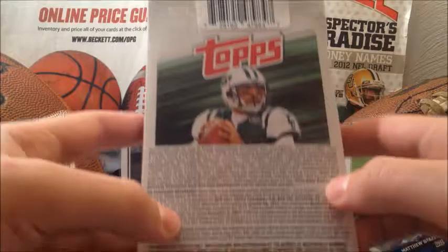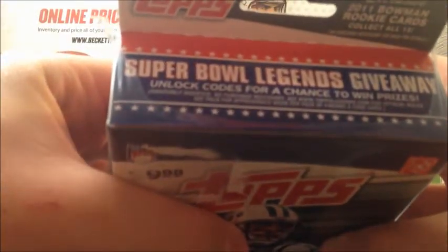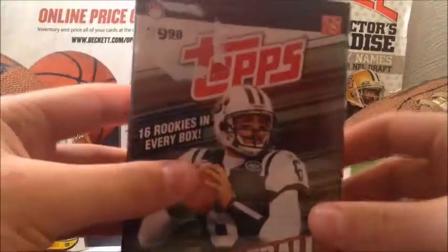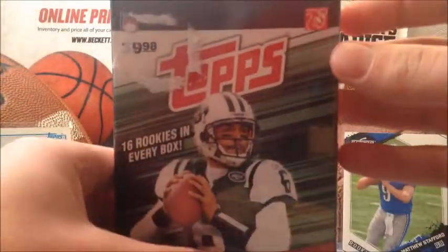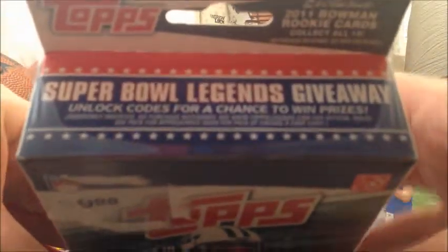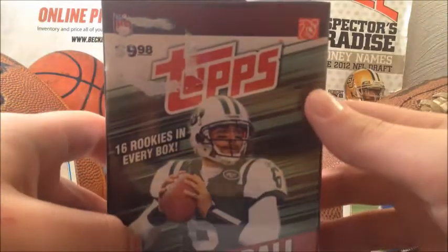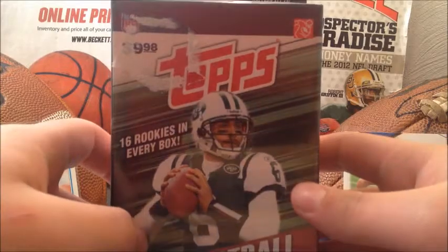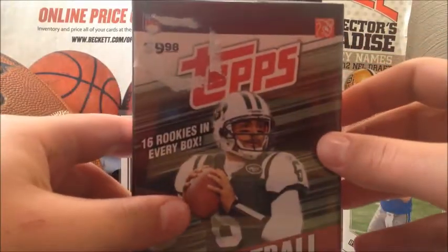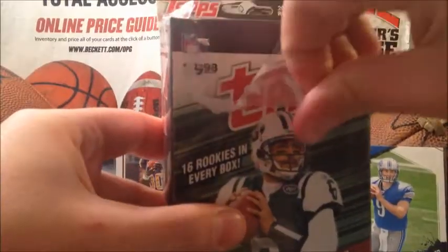On the back you've got all the ratios of the chances you can get stuff. There's a Super Bowl Legends giveaway with lock codes for a chance to win a prize, which is obviously no longer valid because this is 2015 and the pack is from 2011 — definitely outdated. So without further ado, let's break into this. There's also a note up top: 2011 Bowman rookie cards, collect all 15. I think I actually have a few of those.